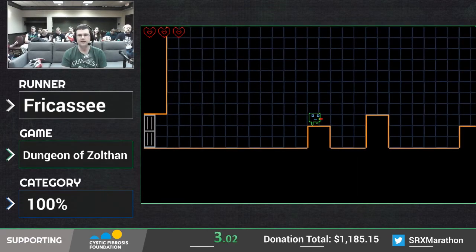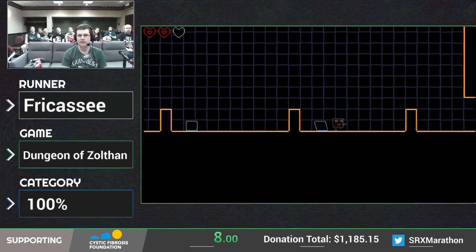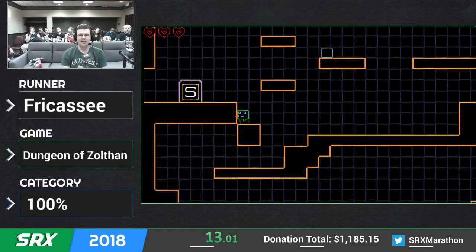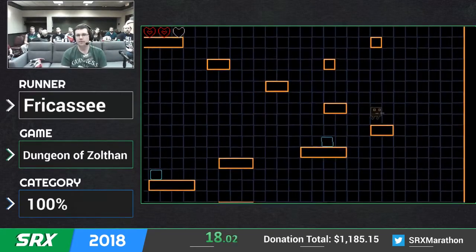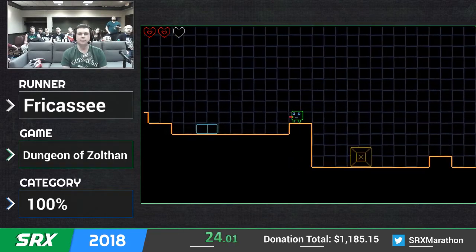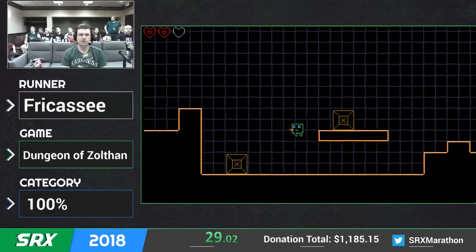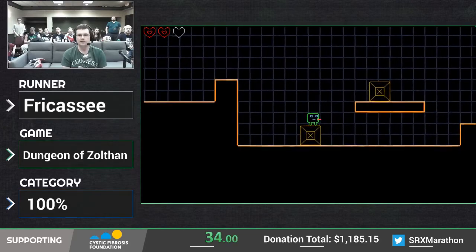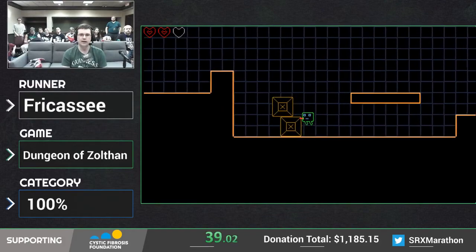So this is Dungeon of Zulfan. This is part of the Super Metroid block because this is basically Super Metroid — you can see the graphics are very similar. This is a Metroidvania clone that you can get on Steam for a dollar. It's pretty easy to play. This was a game that we picked up as part of Obscure Speedruns Club, where people suggest games that less than 10 people play on speedrun.com. We added about 12 people to the leaderboards.